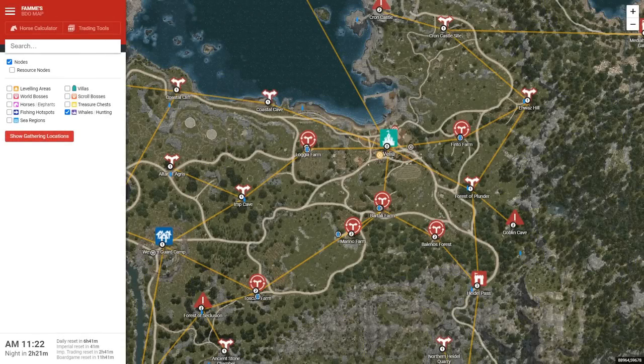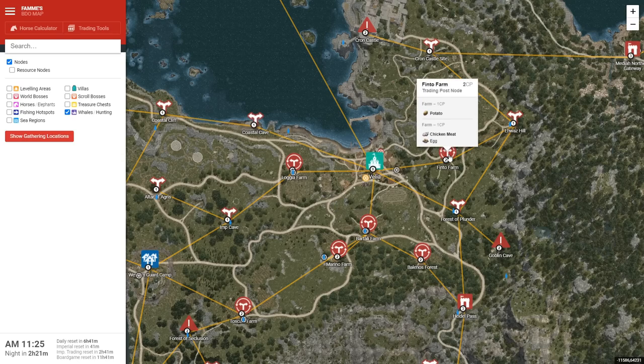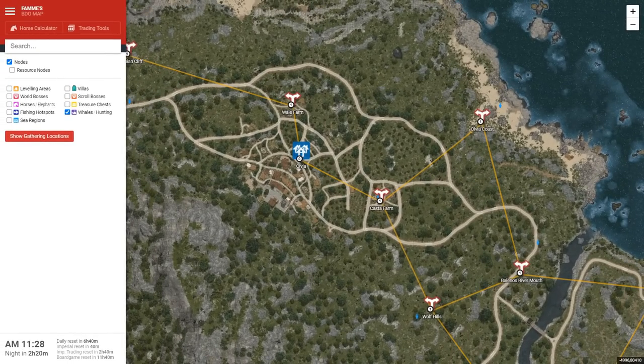Section 5: Velia. Velia is a very common base of operations for many players and it has some useful nodes around it. It's definitely worth investing some workers in this area, primarily for Logia Farm, Bertali Farm, and Finto Farm. Logia Farm gives you potatoes, and Bertali and Finto Farm give you potato and chicken meat — both very useful items that sell very well. If you want, you can get the corn nodes down southwest, but I really wouldn't recommend it unless you have a lot of CP to spare.